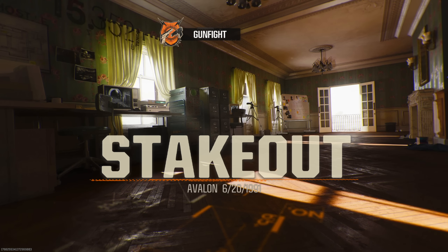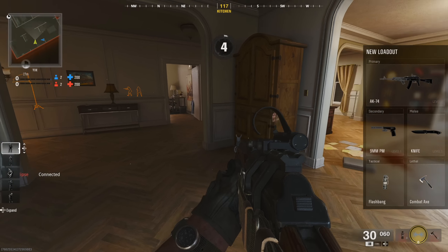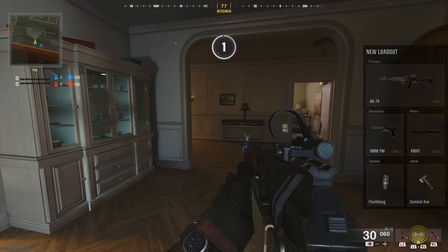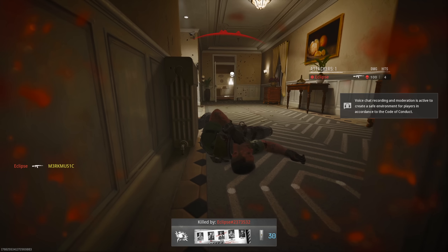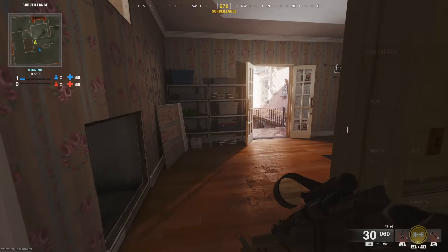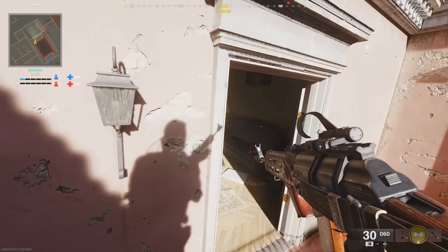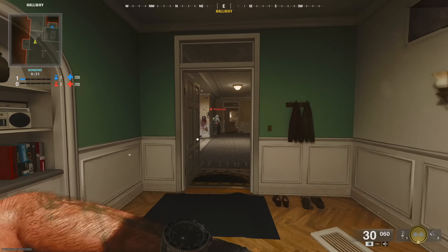The only other new map introduced with the second weekend was Stakeout, available in Gunfight. It definitely feels like it was only designed for Gunfight — if it was brought into 6v6 there could be some insane spawn trapping. It was a really nice looking map, and I liked the fact that you could maneuver around to the side and do some hardcore parkour even in the middle of the map.